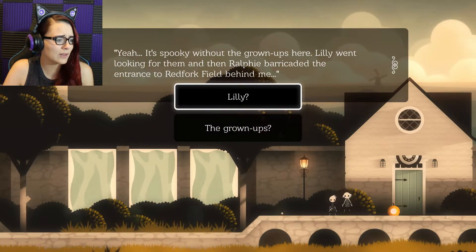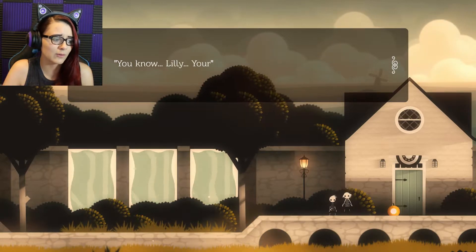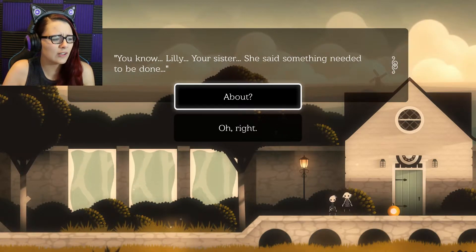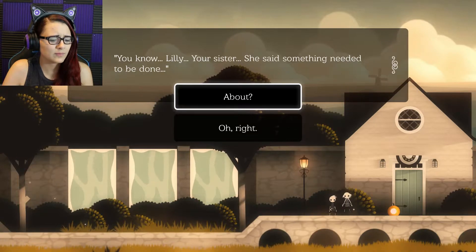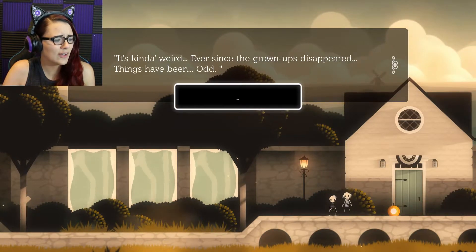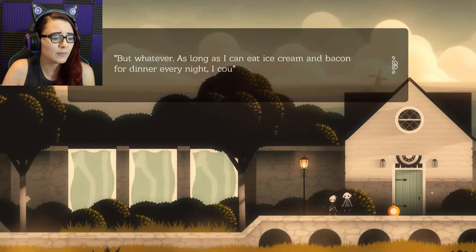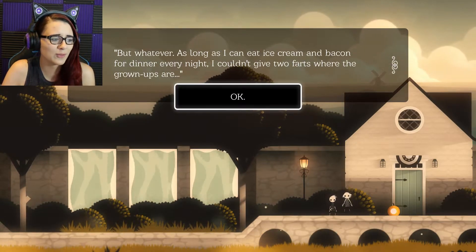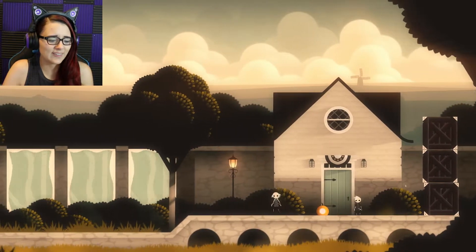It's spooky without the grown-ups here. Lily went looking for them. Then Ralphie barricaded the entrance to Red Fork Field behind me. Lily? Or the grown-ups? You know, Lily — your sister. She said she needed something to be done. About the parents being gone? It's kinda weird. Ever since the grown-ups disappeared, things have been... odd. But whatever — as long as I can eat ice cream and bacon for dinner every night, I couldn't give two farts where the grown-ups are. That sounds about right.